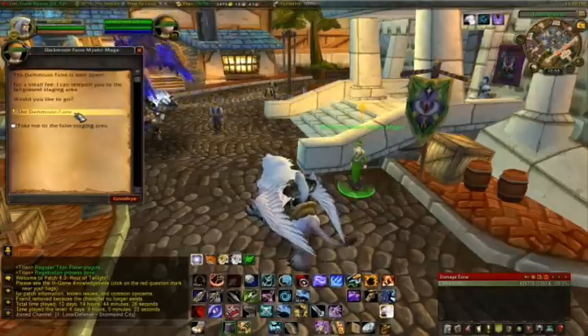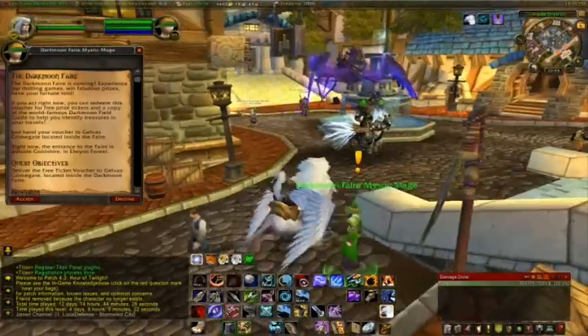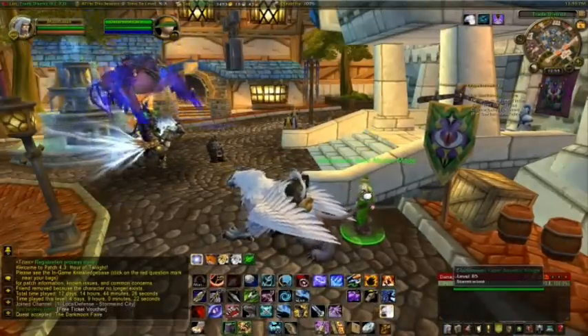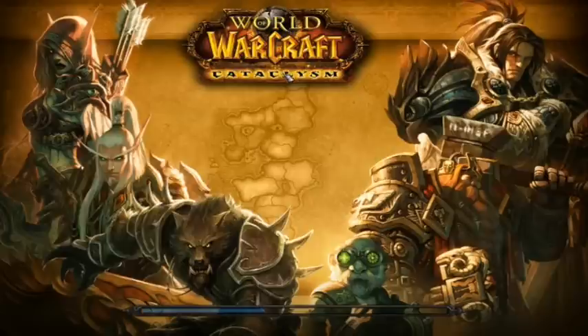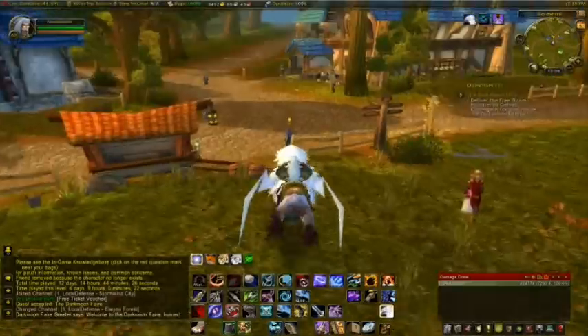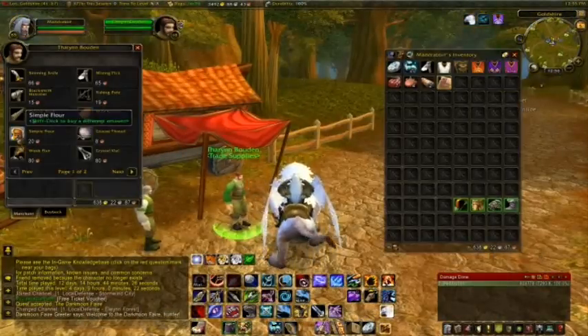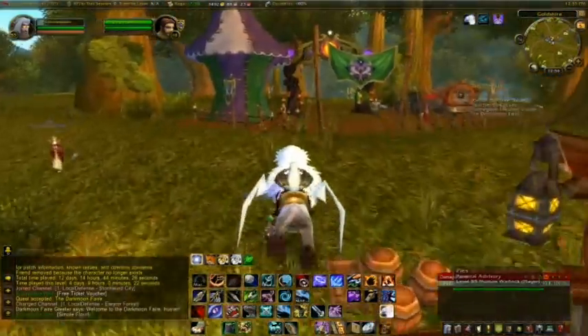Your best way to start off is to go to your local area, usually very close to the auction house. There's a person that will actually give you this little quest here for a free turn-in. Take yourself to the staging area — it gives you a quick teleport. Before going through the portal, you may want to grab yourself five flour for one of the cooking dailies from your local tradesman or a cooking vendor.